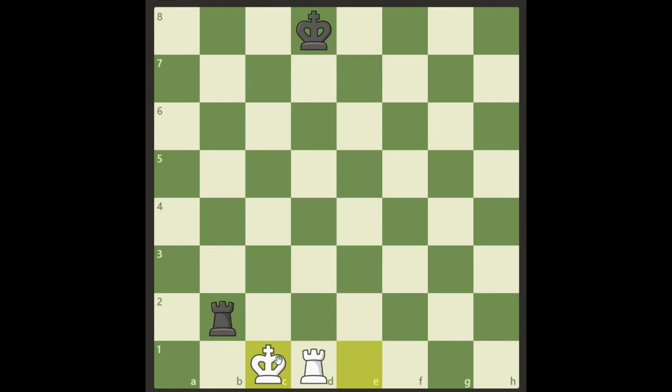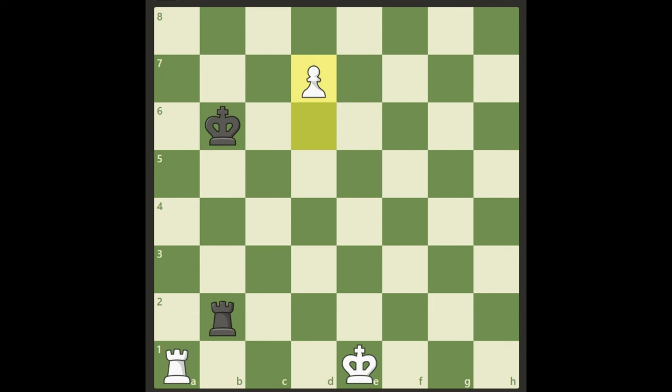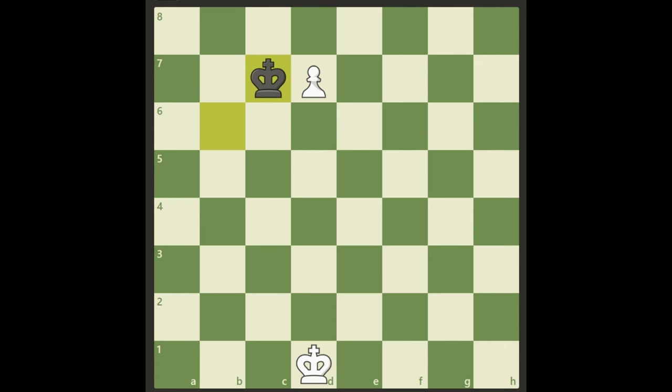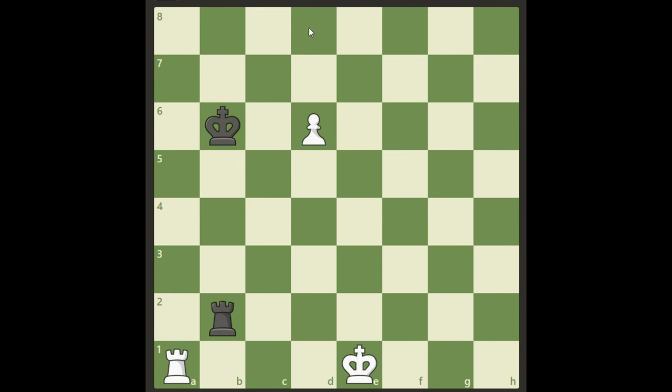Let's look from the start: what if we started with long castling? It's not going to win because black can play Rook a2 — he threatens to come to a8 with his rook and stop it. Also, as we looked at from the beginning, if we try to push the pawn right away, black has this maneuver to exchange and then stop it with the king. So we need to go with the pawn first, promote it, and then finish with long castling to take the rook — a beautiful win for white.